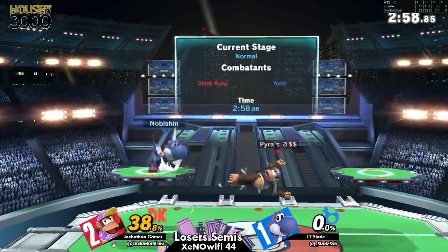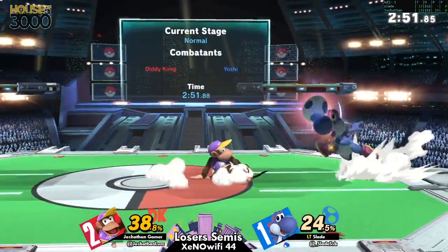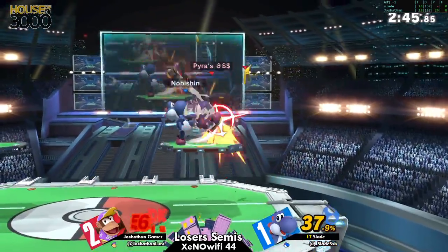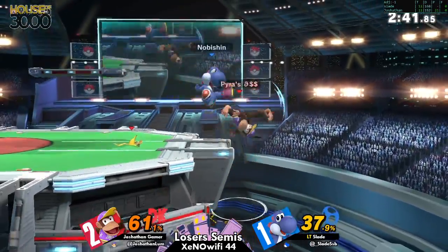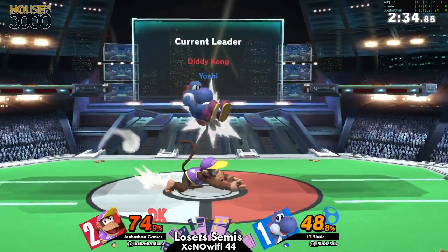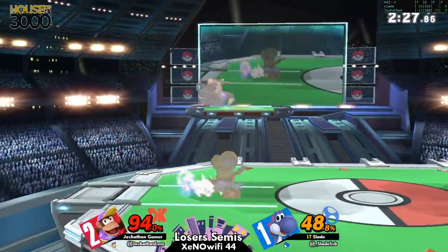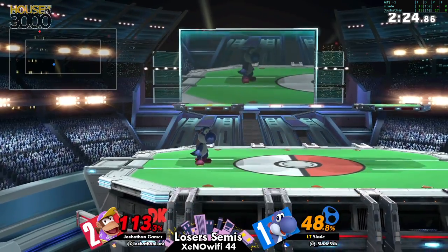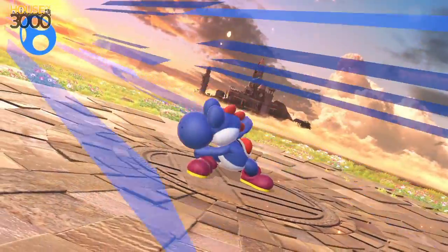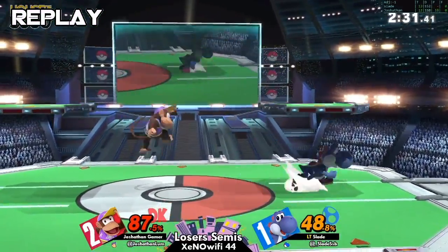Maybe he was going for some cheeky combo extension but there was guaranteed damage he would not be able to get. Yoshi's neutral air can be really good against a recovering Diddy Kong because of how long it lasts — and if you hit Diddy Kong with a very weak move out of his barrels, the effect still applies. With the right spacing on this stage, Yoshi's up smash covers every single option on the platform.